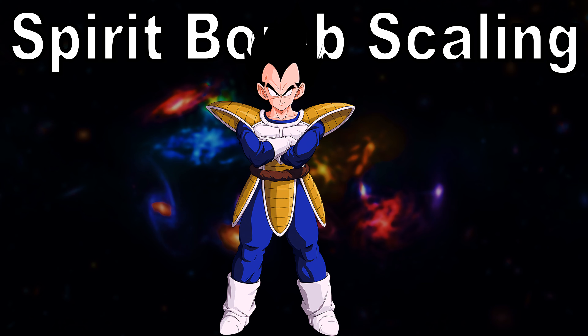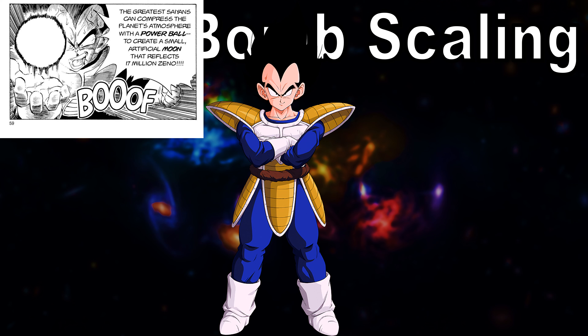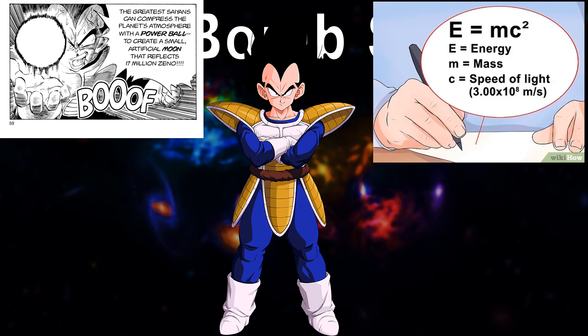We know that the power ball has the energy to create an artificial moon, which is a moon made out of pure energy. To do this, we'll be using Einstein's equation of E equals mc squared, turning mass into energy. The mass of the moon is 73.5 sextillion kilograms.